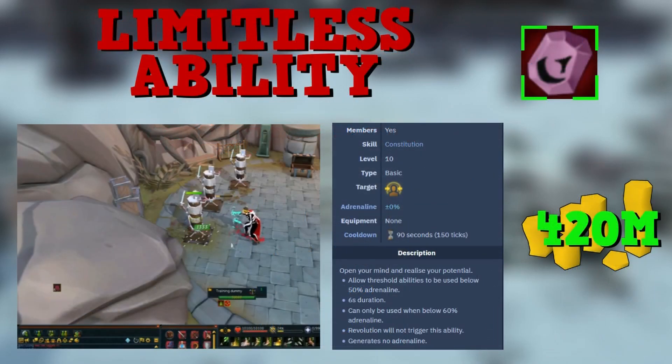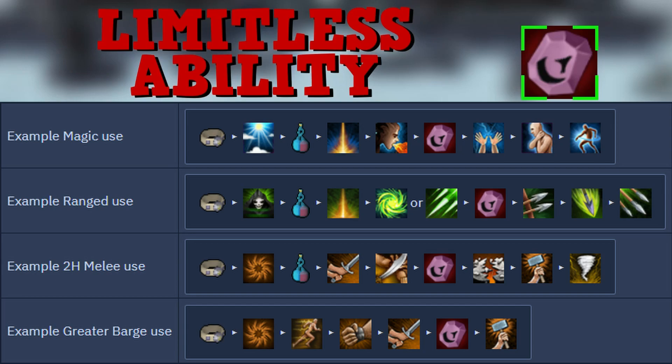The Limitless ability is unlocked by making or buying a Limitless Codex, costing around 420 million GP using 2,000 vital sparks. When activated, it allows thresholds to be used requiring only 15% adrenaline instead of the usual 50%. For example with mage, you can Sunshine, use an adrenaline pot, then use Limitless, Wild Magic, Asphyxiate, and Deep Impact basically in a row. It's also great in a pinch for defensive abilities like Devotion or Debilitate when you're low on adrenaline.